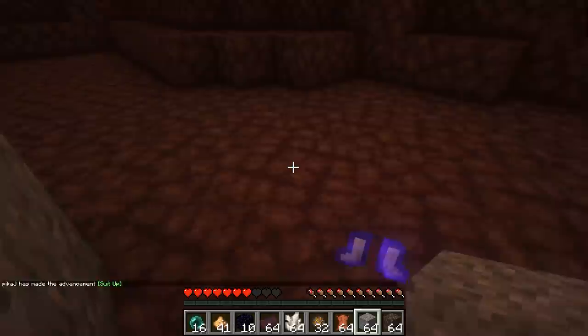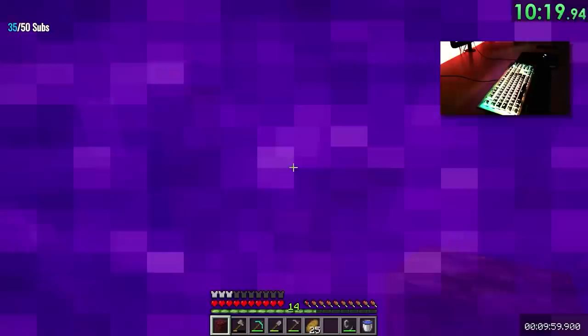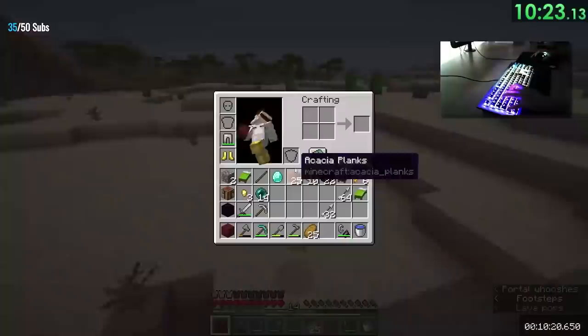Remember when I mentioned that piglins have a 4.7% chance of giving a player enderpearls? Well, NiceTwice decided to switch his blaze drop rates with his pearl trade rates, and after trading just 4 gold to a piglin, he got 2 pearl trades. He was in the overworld at 10 minutes and 20 seconds — over 4 and a half minutes faster than Benex's pace.